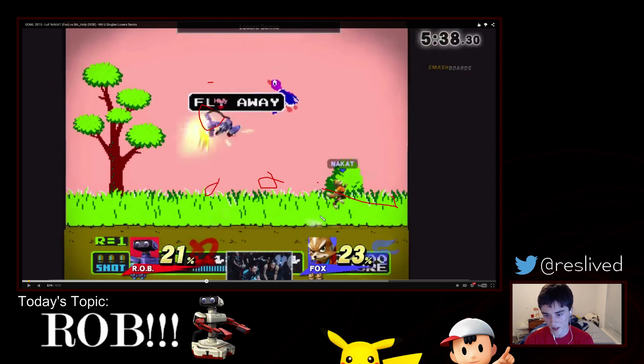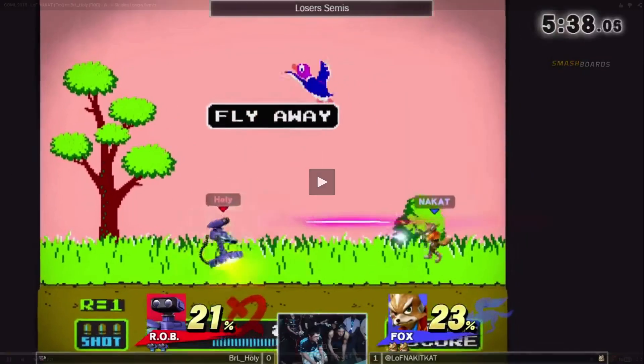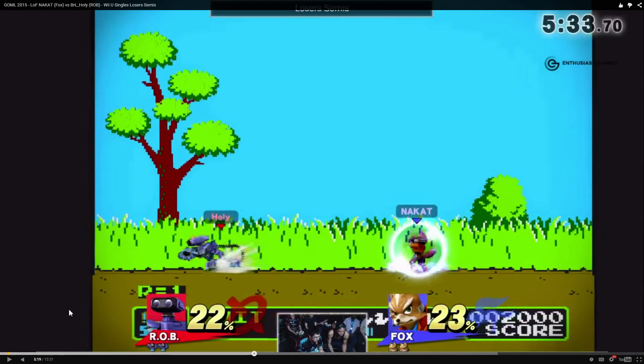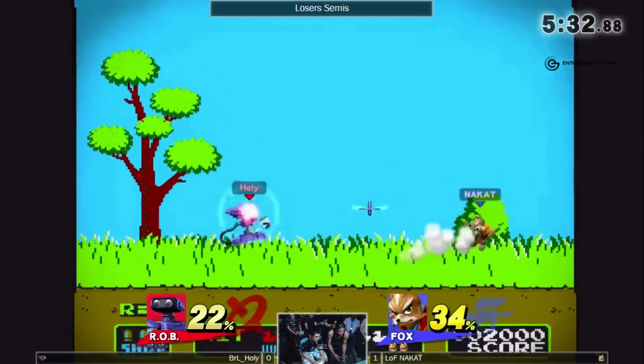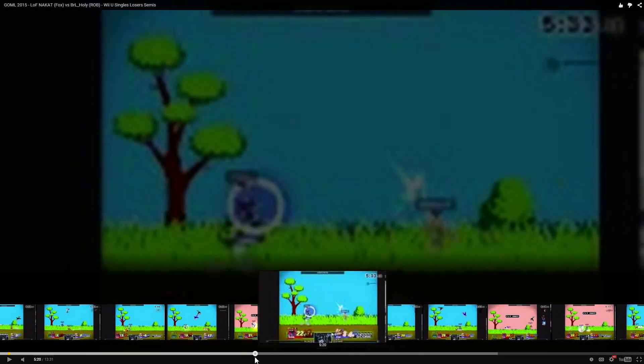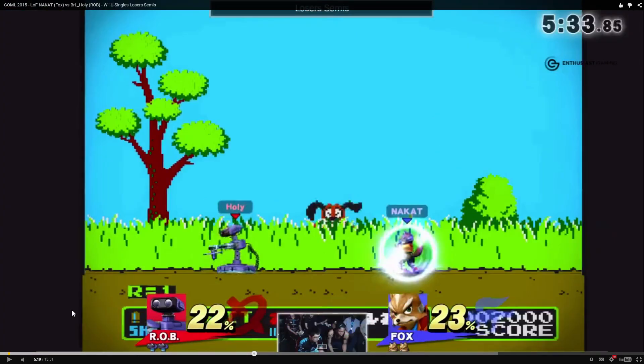Nakat actually spends a lot of time at the edges because of how well Holy Nightmare just controls the stage throughout this entire set. Getting right back into it — throws out the gyro, finally Nakat gets it. But Holy, even when the gyro was reflected, was still in a good position to go up to it, grab it, and just take it back. And now he's back in control of the gyro. Now we see the first instance of what happens when the gyro is out — Holy never really got this kind of gyro control in game one.